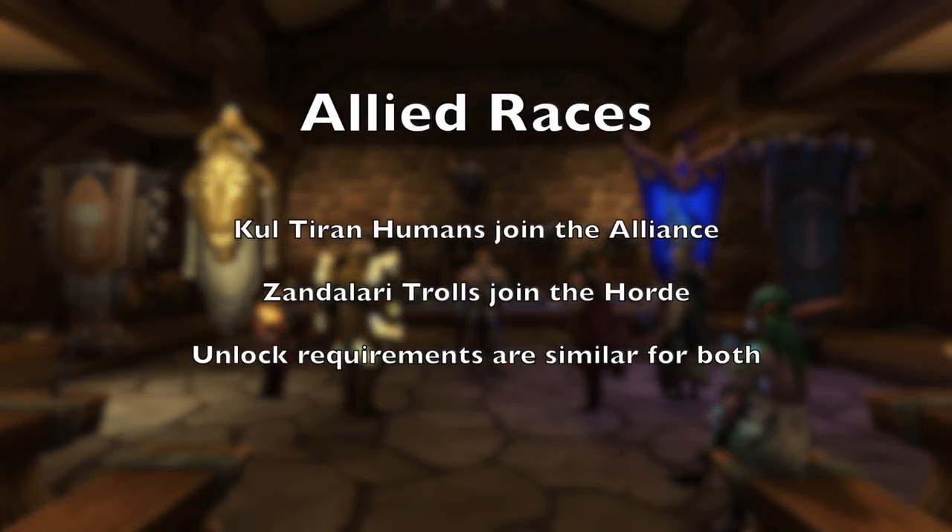First up, one of the most highly anticipated additions are two new allied races. Kul Tiran Humans will join the Alliance and Zandalari Trolls will join the Horde. The unlock requirements are very similar for both.